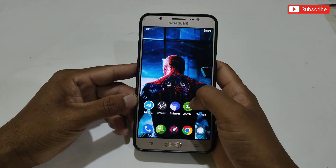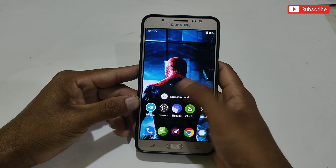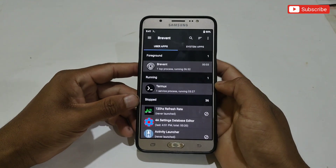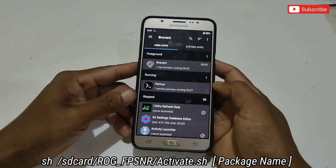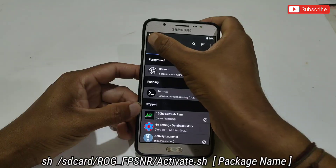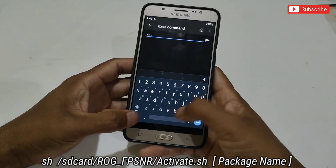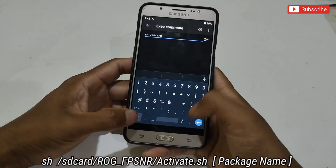If you are unable to use the Prevent app on your phone because of the wireless debugging option, then I have created a video by which you can use the Prevent app on your phone — just watch that tutorial, the link is provided in the pinned comment or in the description. Now go to the Execute Command section and here type this command: sh space /sdcard/rog_fps_nr.sh